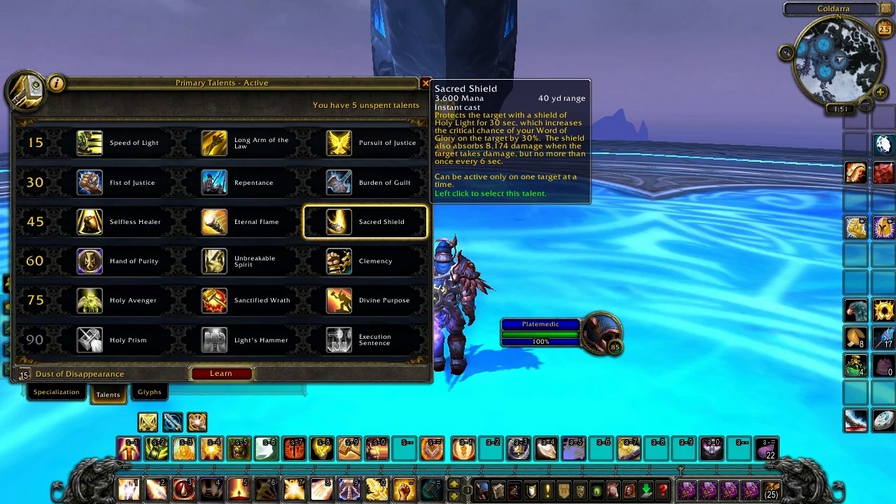Next up we have Sacred Shield. Instant cast, 40 yard range — it protects the target with a shield of holy light for 30 seconds, which increases the critical chance of your Word of Glory on the target by 30%. The shield also absorbs roughly 8.2k damage when the target takes damage, but no more than once every six seconds.